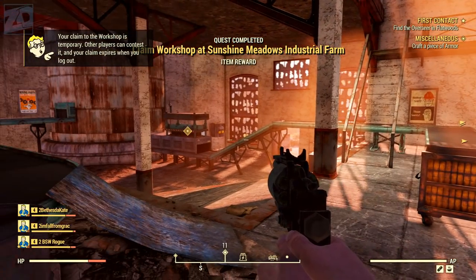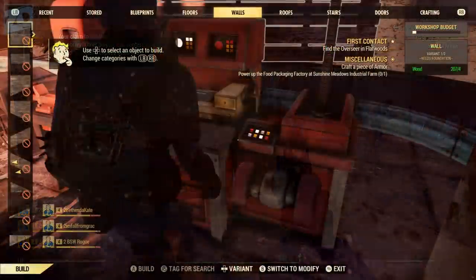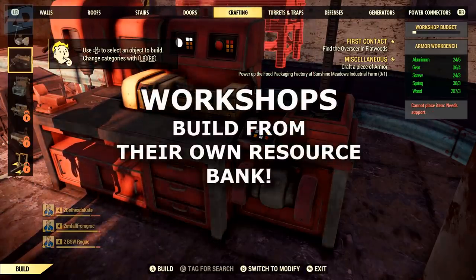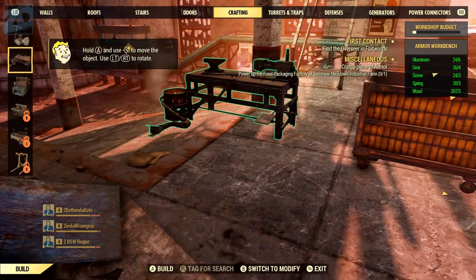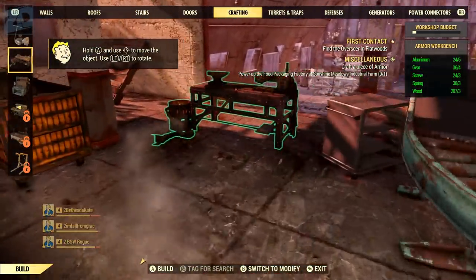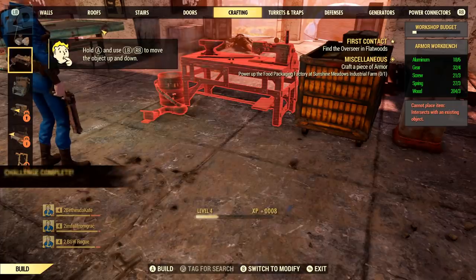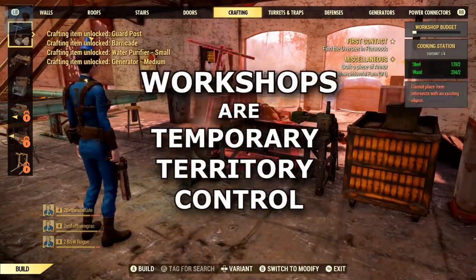Once the workshop is claimed you can use a bench to access the workshop build menu. From here you can build all manner of things including defensive fortifications and turrets. Unlike building at your camp or doing personal crafting projects, building at workshops does not use your own personal resources. Instead, each workshop has its own pool of resources that you can build with. This is quite important because fundamentally your ownership of a workshop is intended to be temporary — at some point enemies are going to come and reclaim it or another player will take it from you.